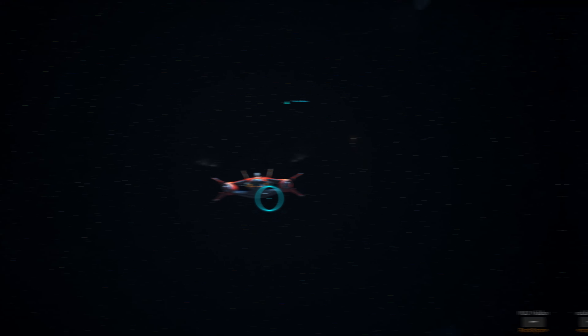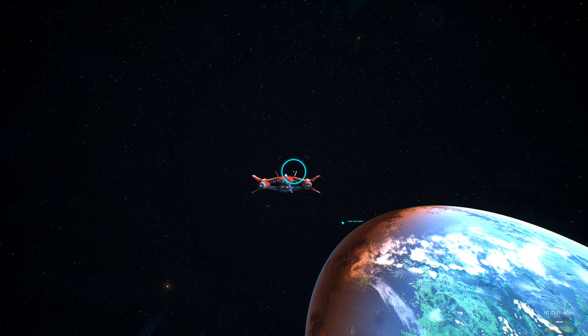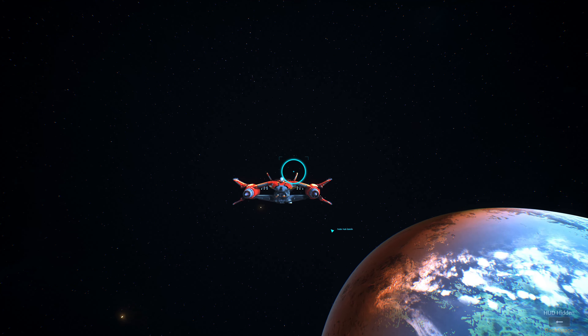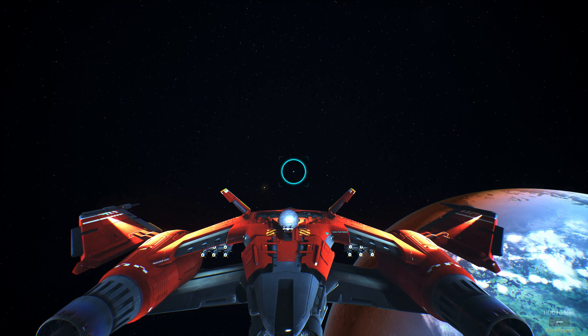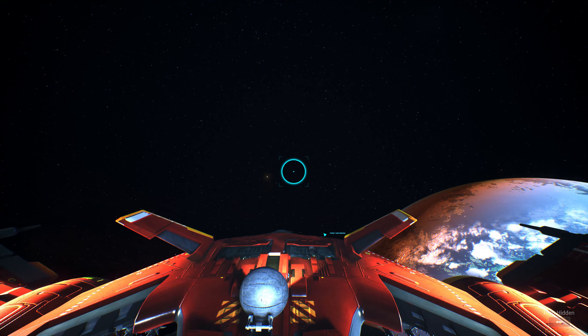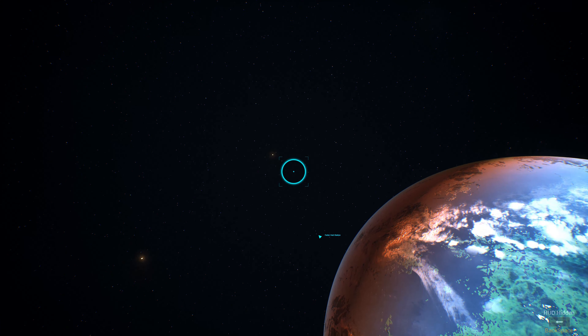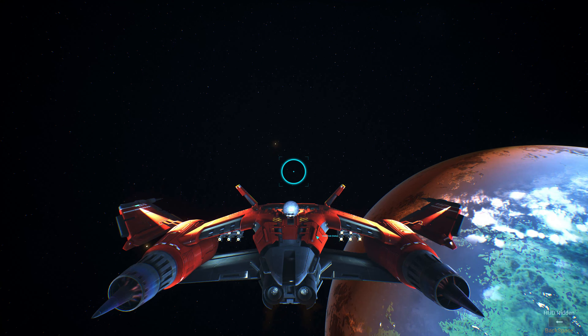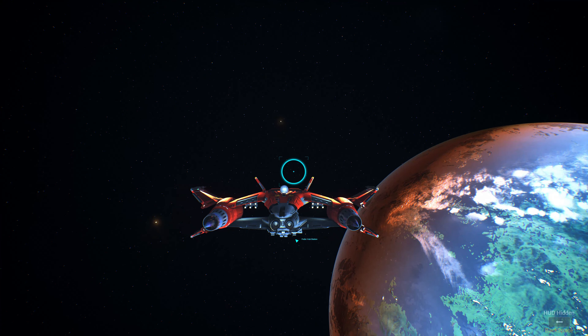You can customize your view when you are fighting and flying. The ship can be small or big, and can be positioned higher or lower on the bottom of the screen — depending on what you like. Use Control and the numpad keys 2, 4, 8, 6, and 5.